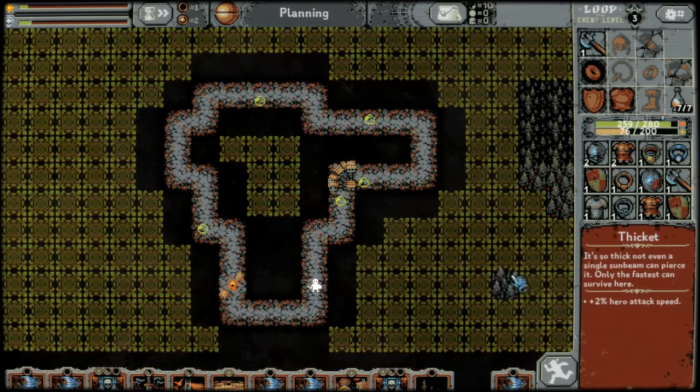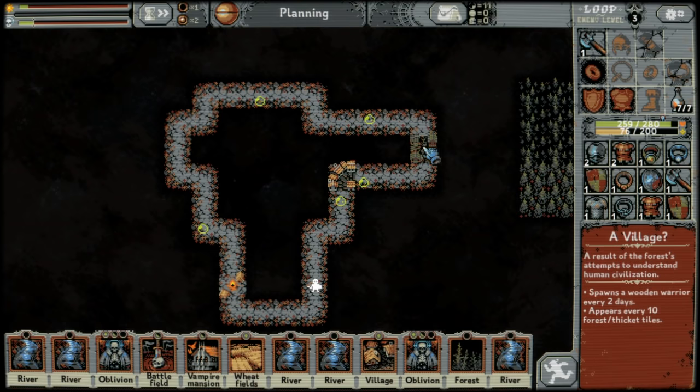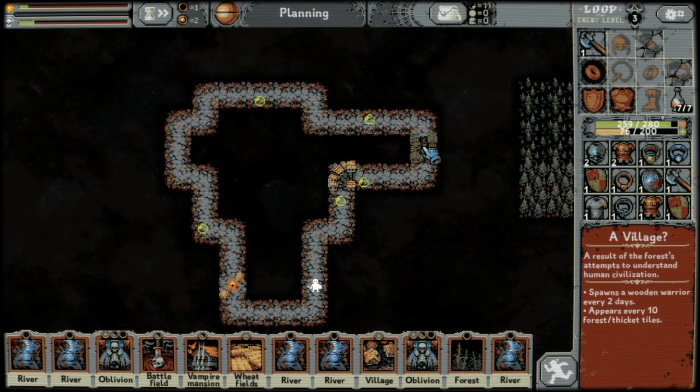Every 10 forests or thickets that you place will spawn a village question mark. These spawn wooden warriors every two days. These enemies do not attack — they only counterattack, which can also be extremely dangerous.